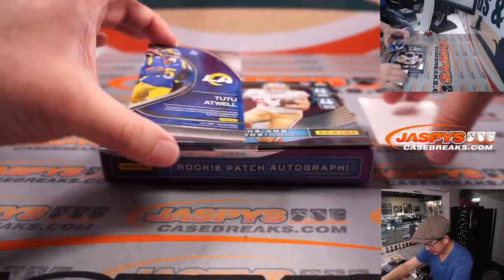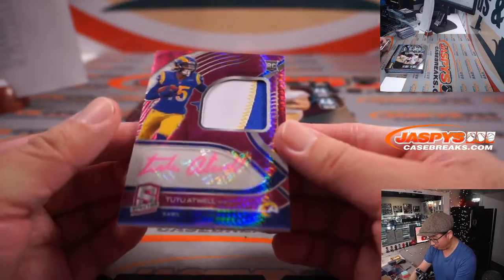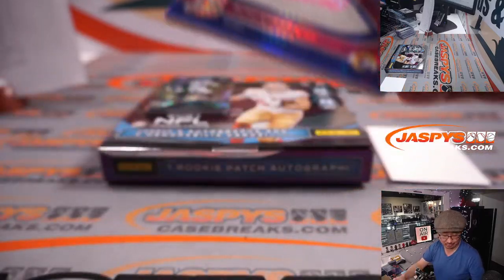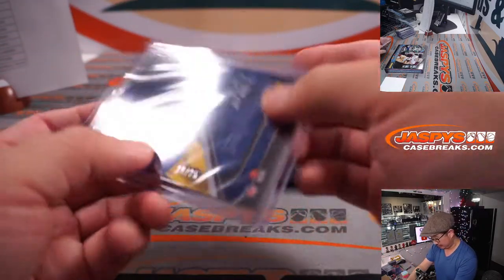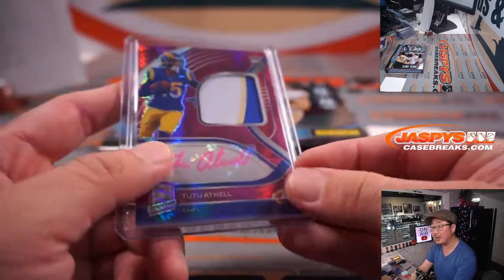And back here is Tutu Atwell — we saw the 1 of 1, now here is patch auto, neon pink. That pops — real nice. Nico, Rams. 19 out of 25.